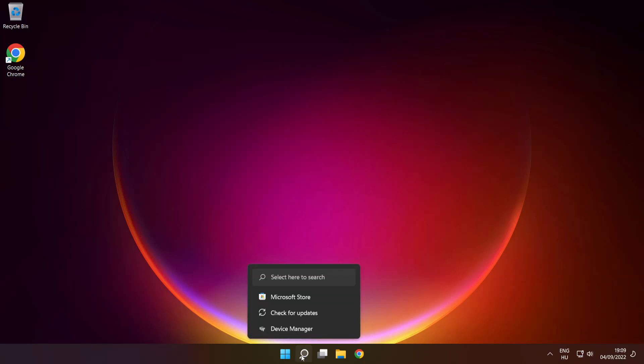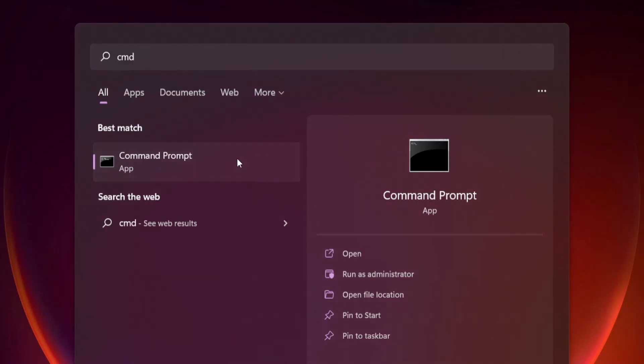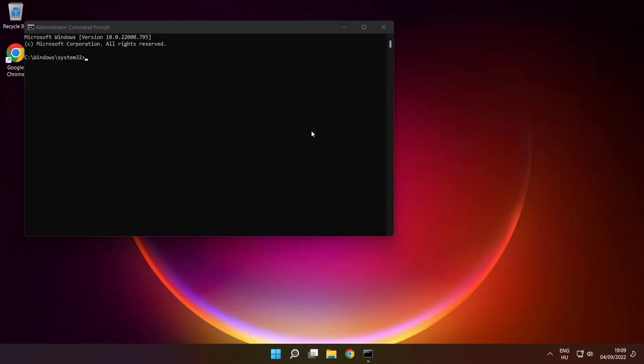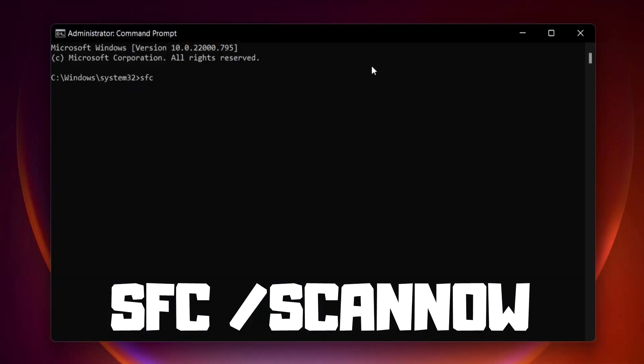Click the search bar and type cmd. Right click Command Prompt and click Run as Administrator. Type SFC /scannow and press enter.